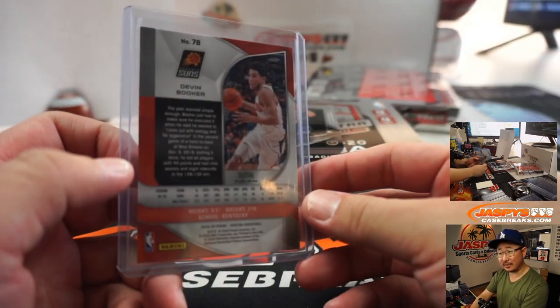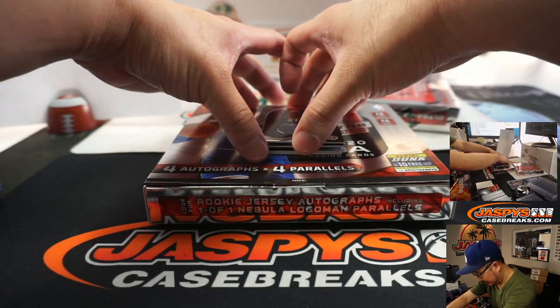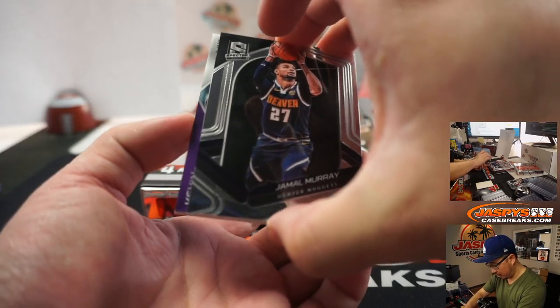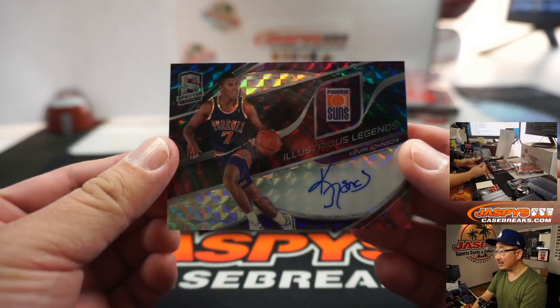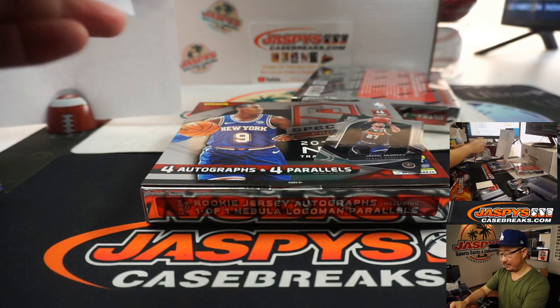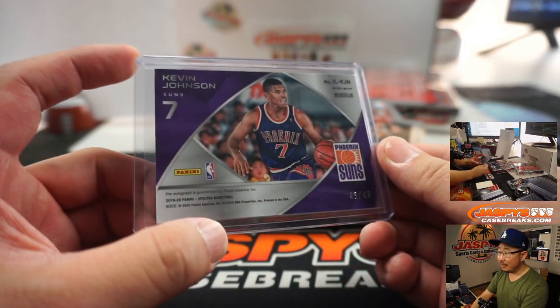It was a silver, so maybe 150. Matisse Thybulle, part of that non-numbered pile. Behind Jamal Murray is Kevin Johnson — Illustrious Legends, I like the patterns. Are we seeing more on-card autos this year? And that is 43 out of 49 — Bradley.